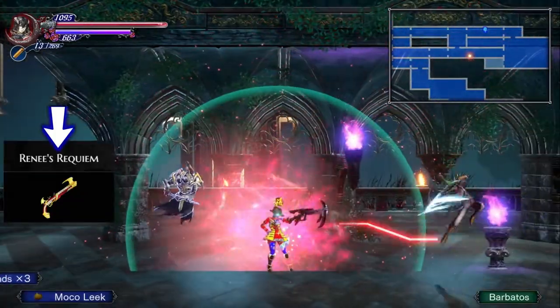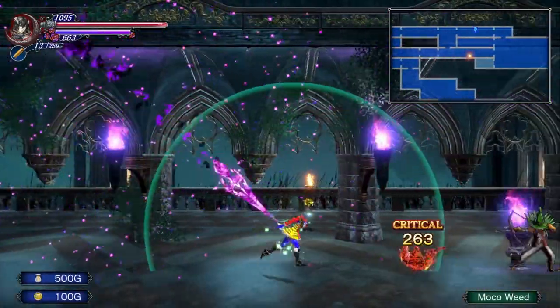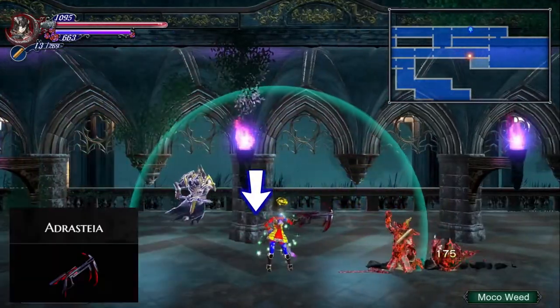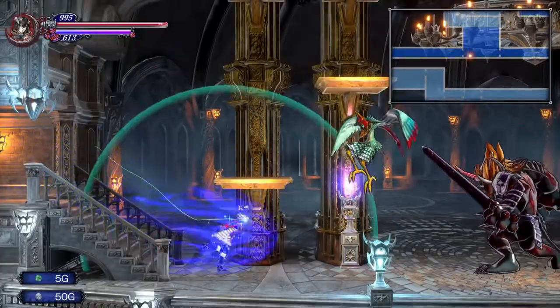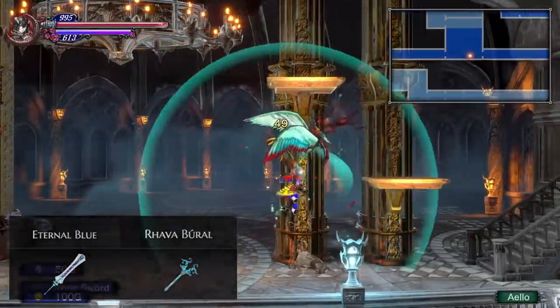You can craft this gun with an 8-bit coin, and when fully upgraded it offers the most damage of any gun. But I actually like the homing bullets on this other gun, which can be crafted with late-game materials. The two best melee weapons for me were the Rava Veler and Eternal Blue — try them out and tell me what you think.